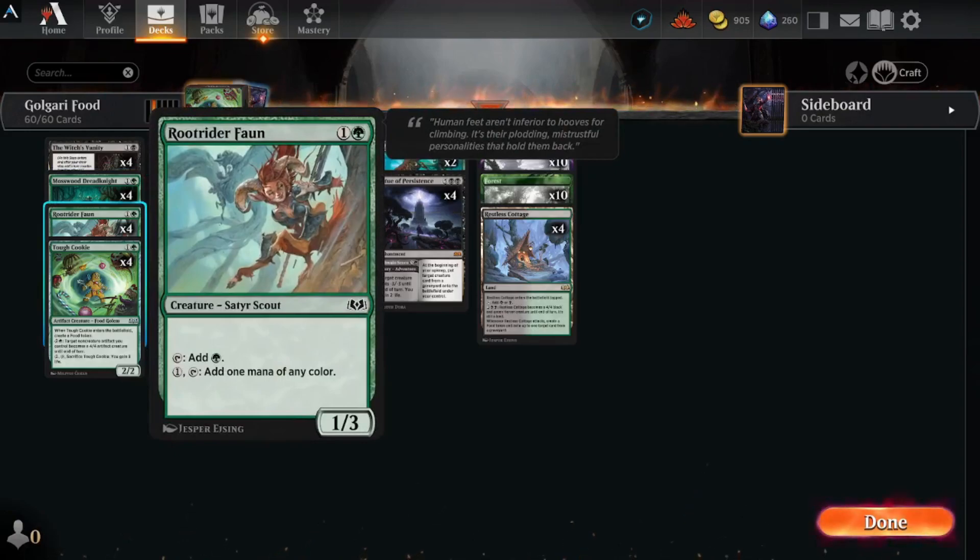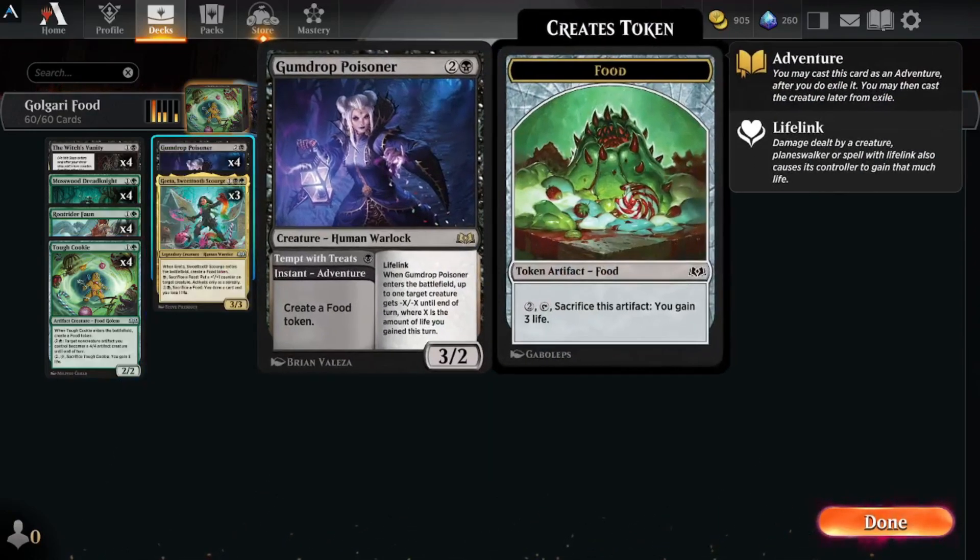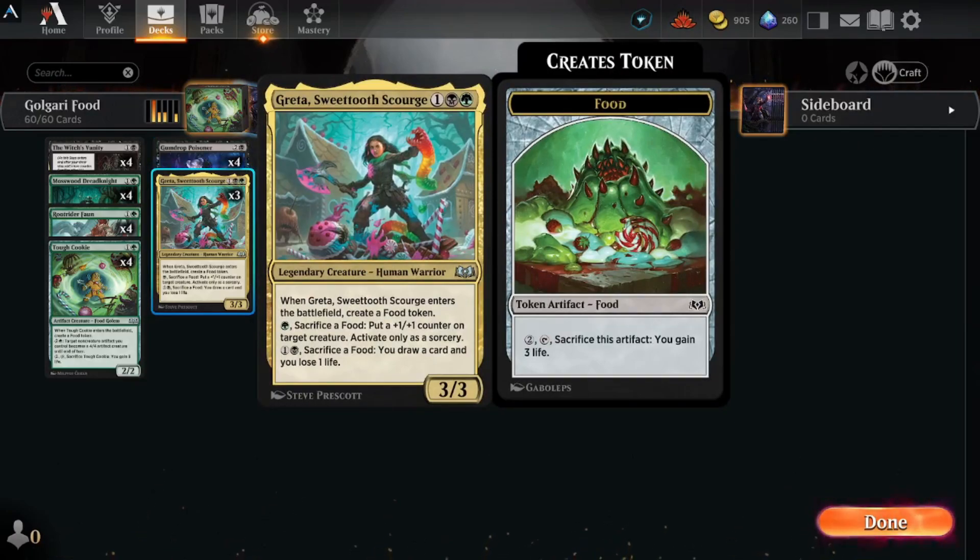We're also running four Root Rider Fawn, basically to add mana and ramp up a little. Tough Cookie — I love the food golems — so I'm excited to have them in the deck. Gumdrop Poisoner is also a really good card: with our food we can gain life and give things minus-minus counters depending on how much life we gain. Greta, Sweet Tooth Scourge lets us sacrifice a food to put plus-one counters on creatures, or sacrifice a food to draw a card and lose one life — she can draw for you or buff your creatures.